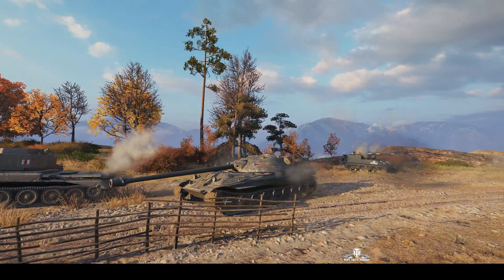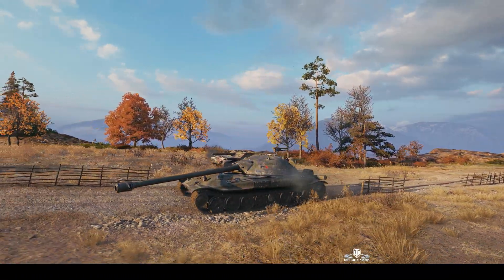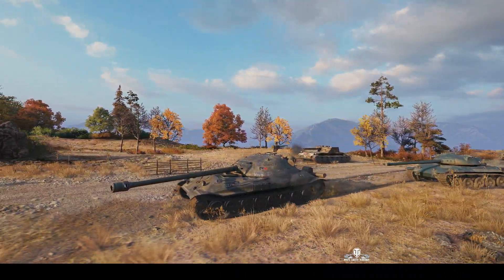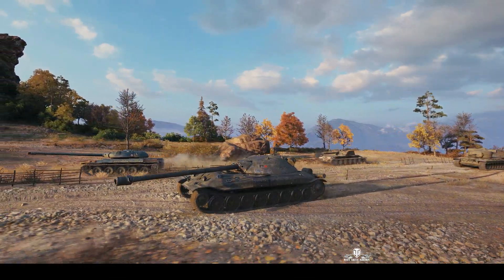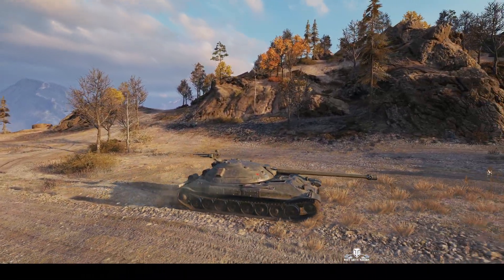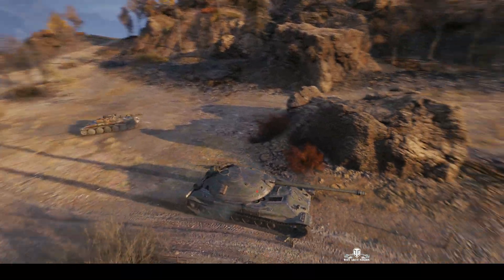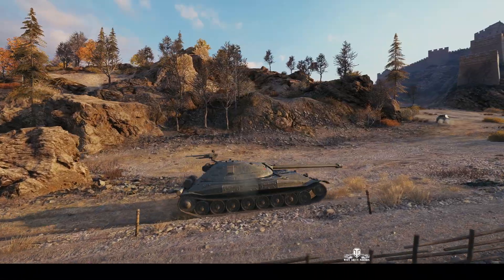Battle's started. One of the designs the Soviets were working on, apart from the IS-7 and Object 260 and other heavy tanks, was a rear-mounted turret tank — and this was the 705. As you can see, engine up front, turret at the rear, and the turret's very, very flat, almost like a skillet, like the IS-3 turret but much flatter altogether.